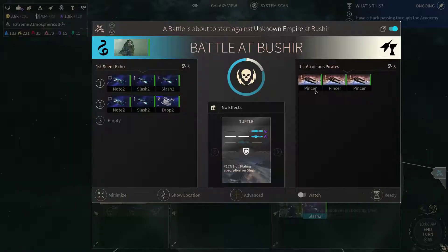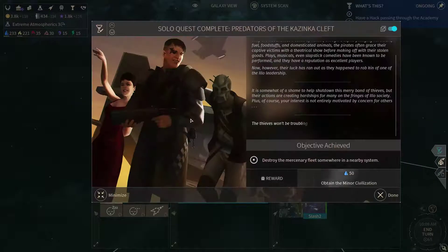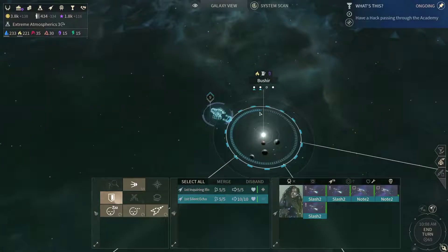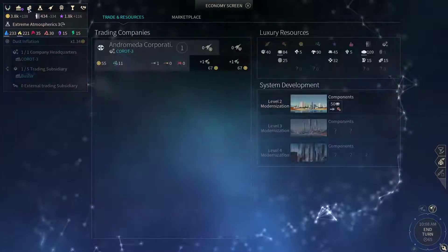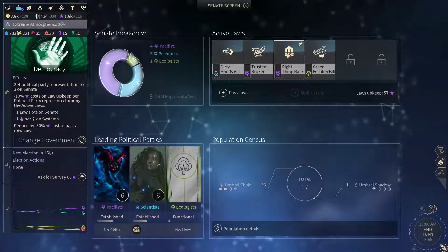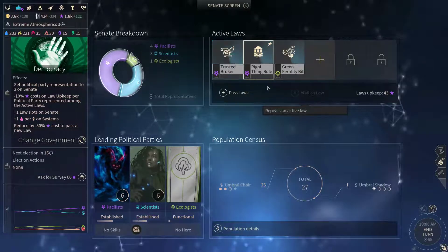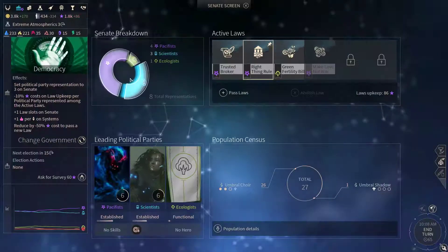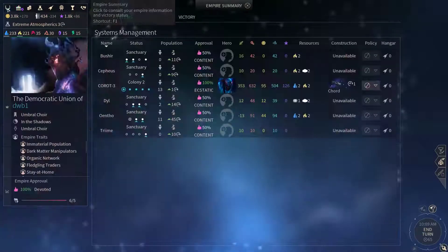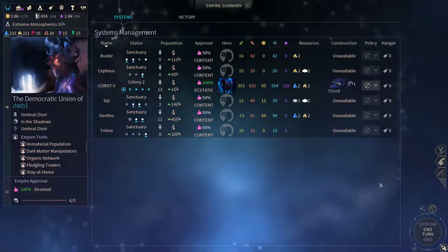Let's remove them — let's go turtle tactics. And there we go, we have obtained this minor civilization. Right now we are over the threshold, so we are somewhat inclined to go for the Make Love Not War. Let's go for that — this will increase our approval further up again.